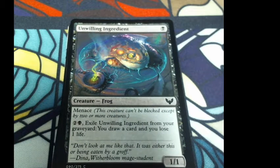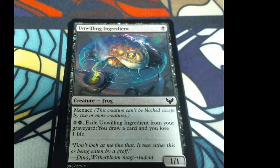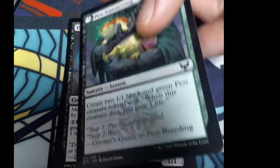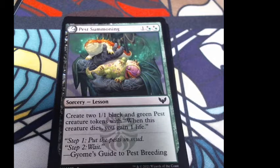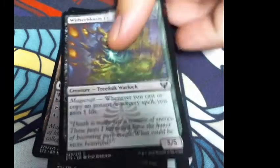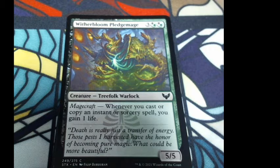Dina, Witherbloom Mage Student. I forgot to read the flavor text on the other one — 'Step 1: Put the pest in the mud. Step 2: Wait. Gyome's Guide to Pest Breeding.' And then — 'Mage students fascinated by energies of life and death choose Witherbloom, the college of essence studies.' Flavor text reads: 'Death is really just a transfer of energy. Those pests I harvest have the honor of becoming pure magic. What could be more beautiful?'